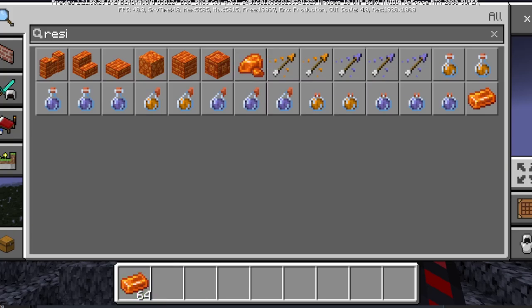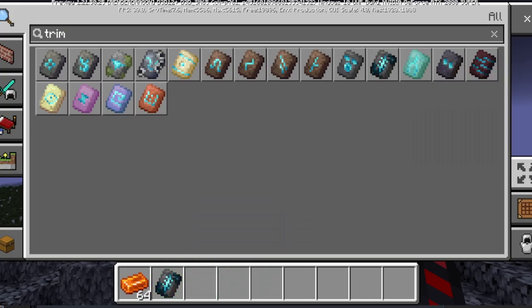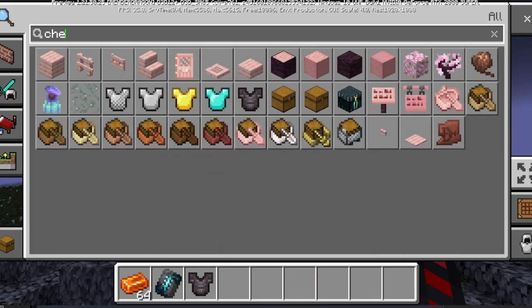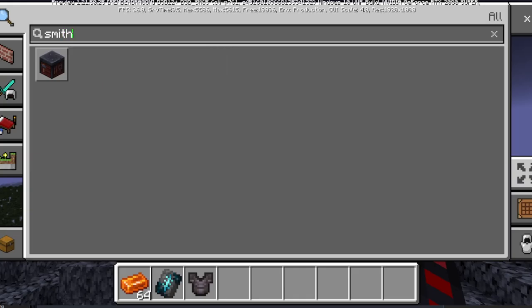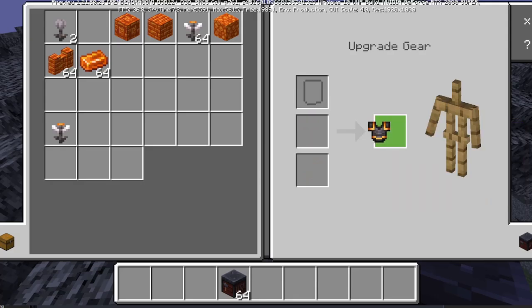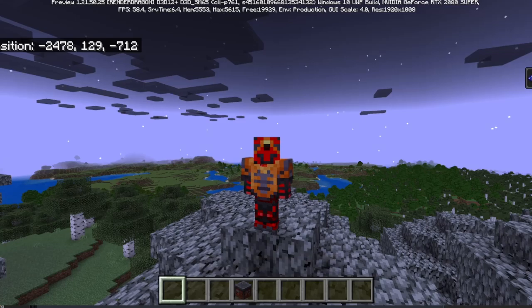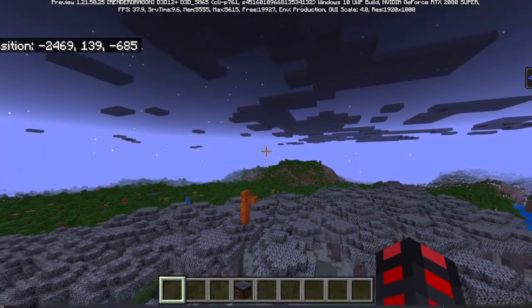Getting myself some armor trim items — silence is the most notable so I'm going to use that as my example. I get a chest plate, put in my trim, then put the resin clump in — turns out you have to use the clump, not the brick. And then I activate it. What do you know? It's actually a really nice orange. If you really liked the color orange and you hated the copper trim, well, you now have the resin trim.